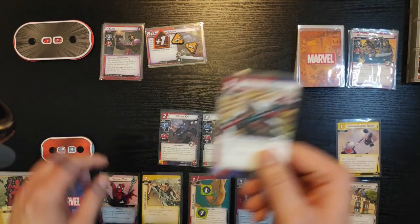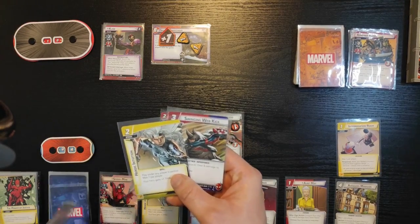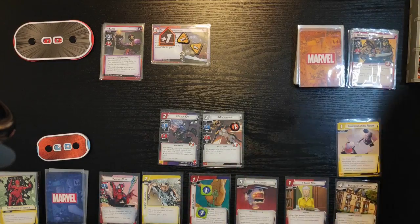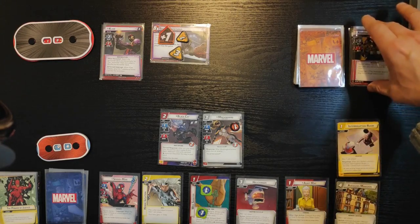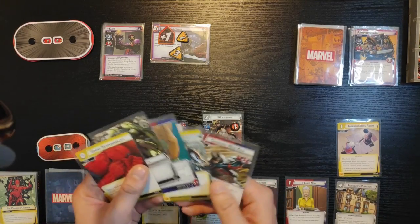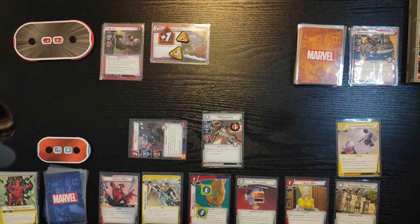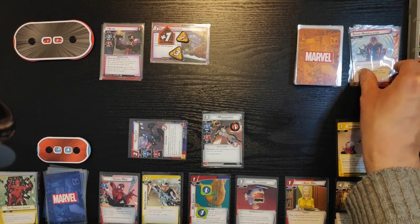I'm left with Swinging Web Kick in my hand and I draw up to five cards: Heroic Intuition, Web Shooter, Strength, and Great Responsibility. On his turn, he now gets two threats on the main scheme — so he's up to four. He's gonna attack, so Black Cat is gonna defend. I draw a card when he initiates his attack — it's Enhanced Spider-Sense. He attacks for plus one, plus two — four damage in total, and Black Cat is gone.